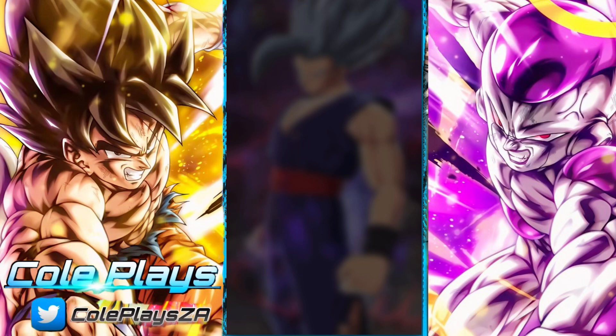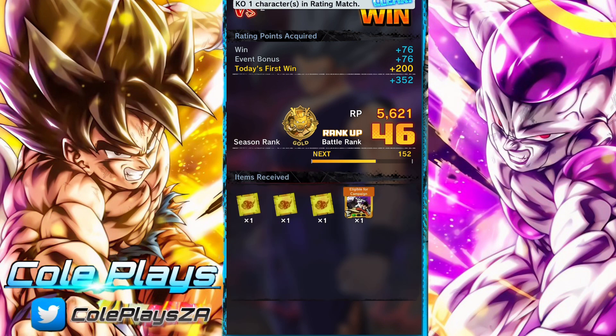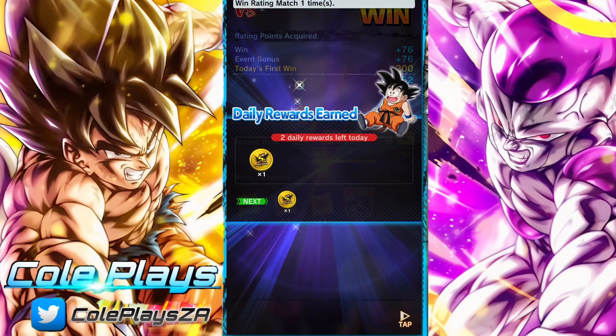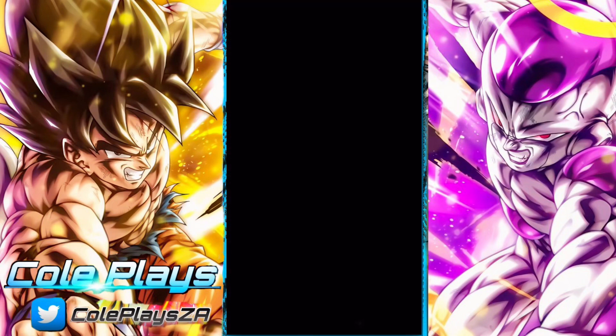When you finish your match you will get a little screen that pops up alerting you to the limited reward, and then you can see you've earned daily rewards. You have two left for the day and you can grab them from just participating — you don't have to win. You'll get them from participating.